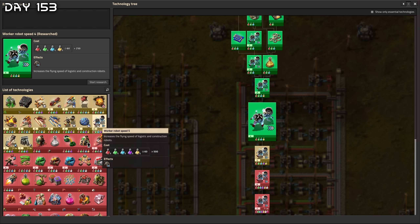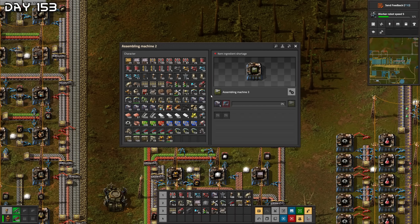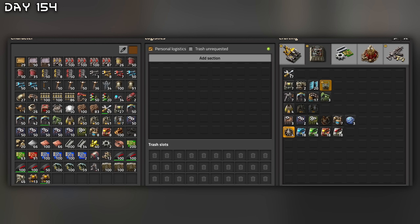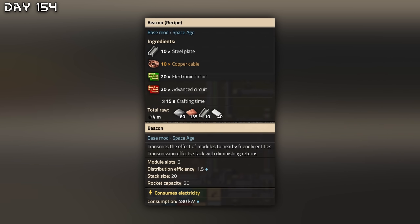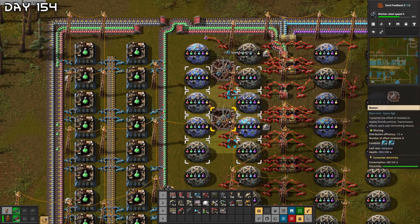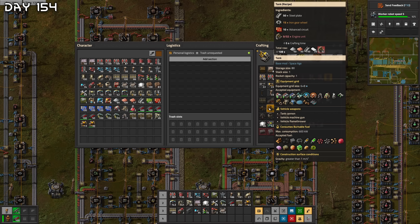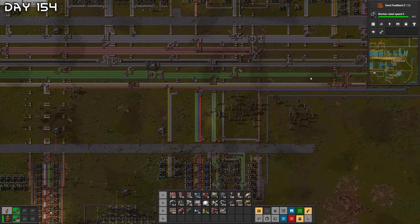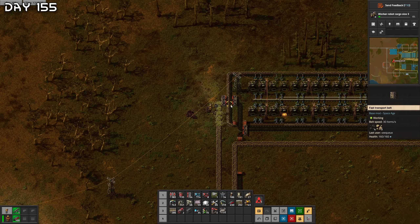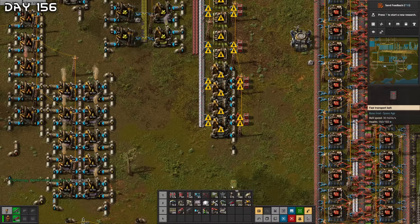Power armor Mk2 with speed modules — worker robot speed level five. Science production: 68 went up to 110. Done with all of the research. Assembling machine theory — this could be very useful. Beacons are good for the labs — place down two of those with some speed modules. Robots are really fast now. Also time to kill some biters. Make a tank — quite cheap. Biters attacking! Explosive cannon shells — with flamethrower ammo. Done with all of the research.